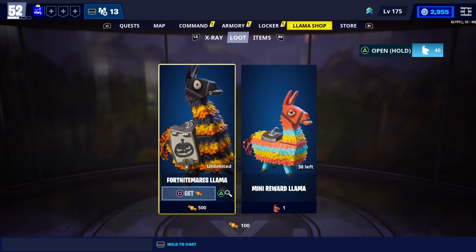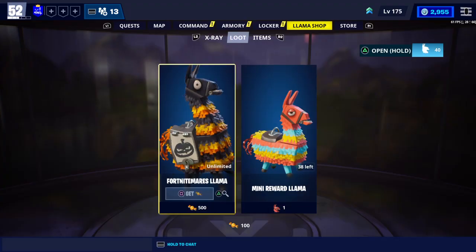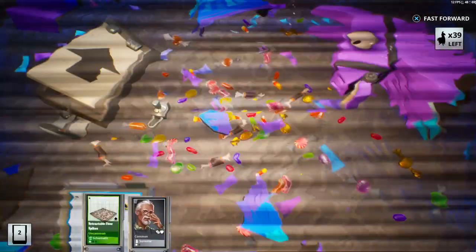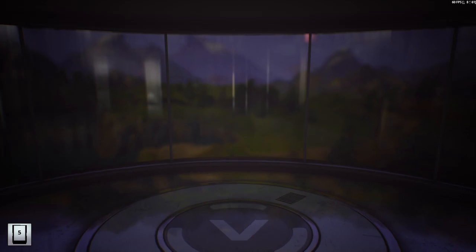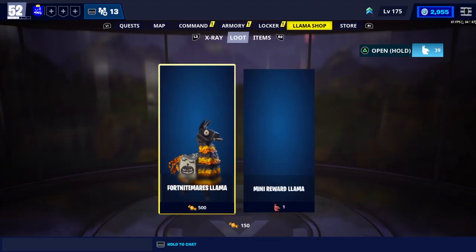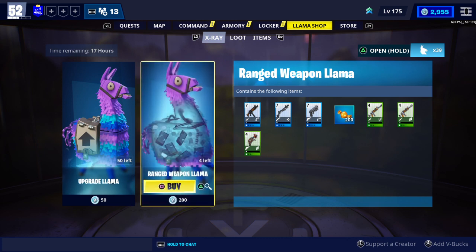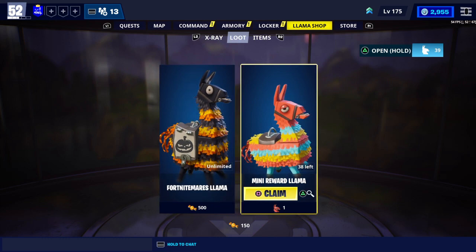Where do you get the candy currency from? You can find it in llamas — for example, an upgrade llama. Once you open one you'll find candy inside. You get about 50 per rare llama, 100 from epic llamas, and 150 from legendary llamas. You can also purchase them from this section — 200 V-Bucks gets you 200 candies. It's not really worth it, but if you'd like to do that, that's totally up to you.